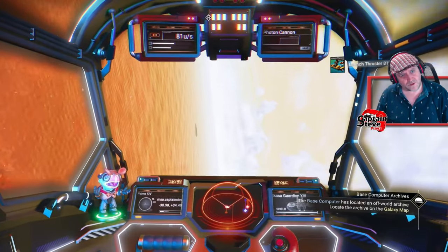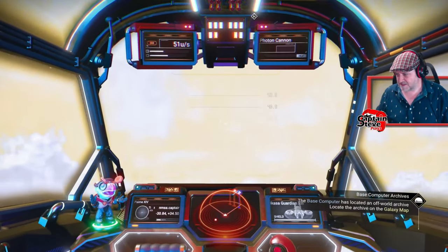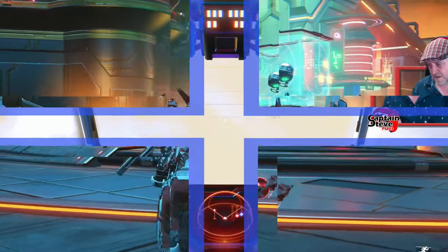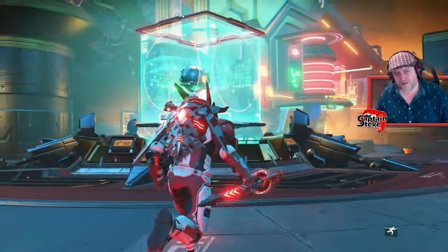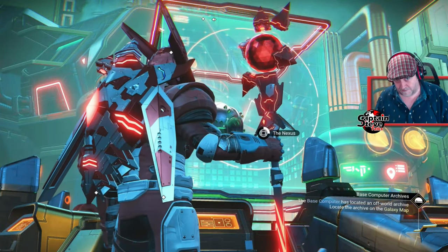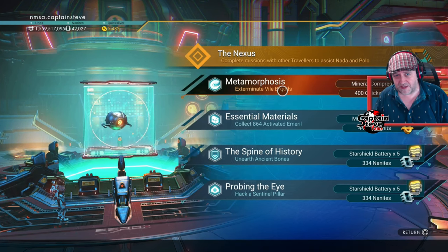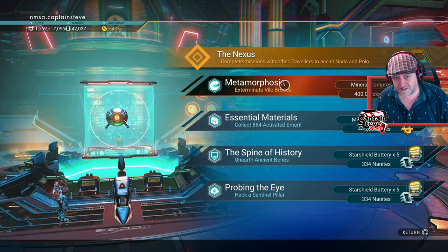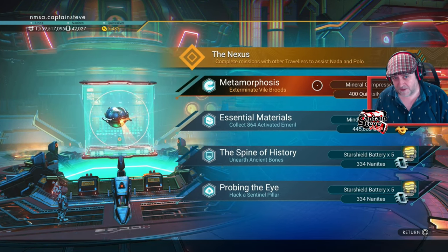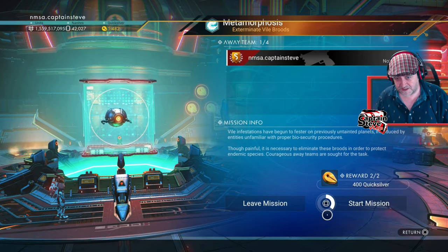Right, now I need to find an actual bit of land to land on. I'll go back to the Nexus — something else to show you there. I did a video earlier where I stood up here for an hour checking missions to see if the brood mother mission actually appeared. I've had a few people send me screenshots saying it is definitely there, and there we go — I can see it right here: 'Exterminate Vile Broods.' I'm going to hit that mission, initialize and start.